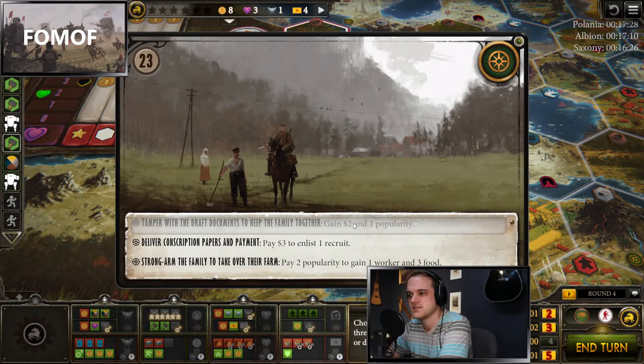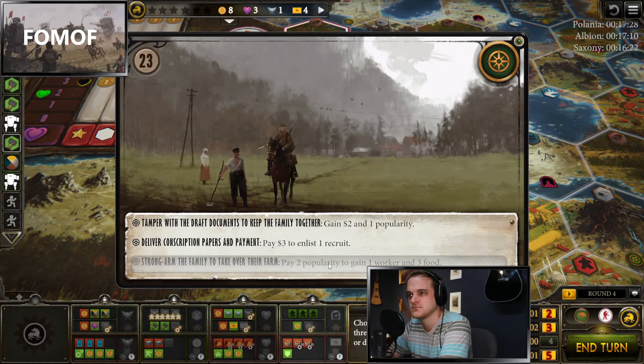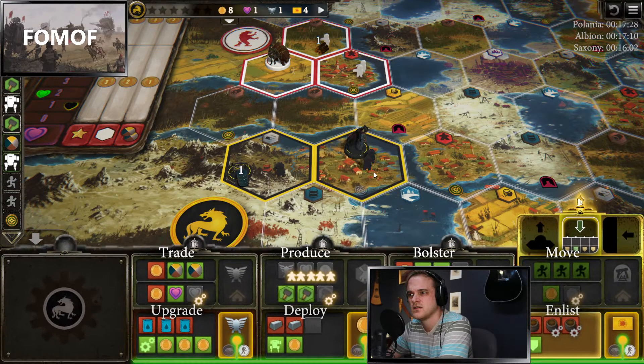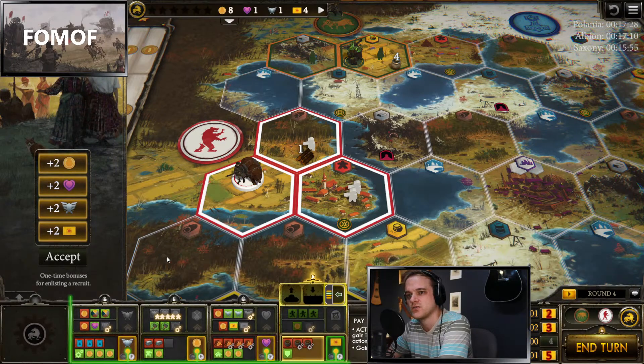Well, that encounter doesn't do much for us — these options are both very similar. We're going to pay the two popularity because three dollars is expensive and we don't need popularity. We're not going to go for tier two with this combination. That gives us the same enlist. Let's take the new worker, which we wouldn't get otherwise. And because I need to achieve tactical mastery, I'm going to take the combat card enlist and take combat cards.